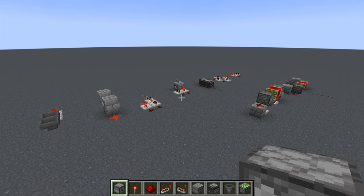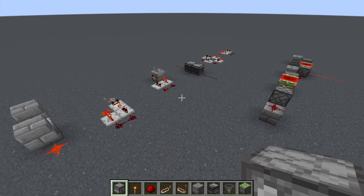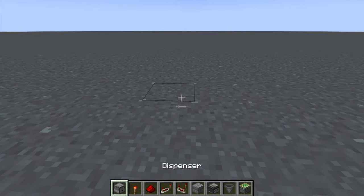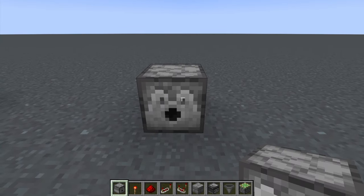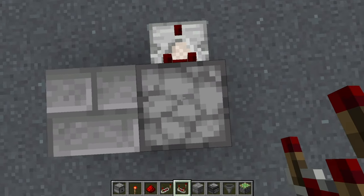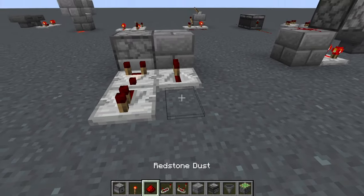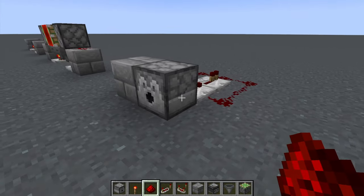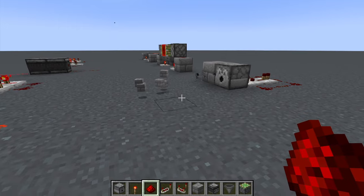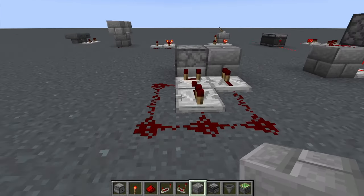Now we move on to clocks for dispensers — things that shoot items out. The first and most common dispenser clock: place a dispenser, a block next to it, a comparator reading whether there are items inside, a redstone repeater out the back feeding into that block, and redstone dust all the way around. Anytime something comes into the dispenser it will dispense it out. That's a super easy one, great if you only have a few resources.